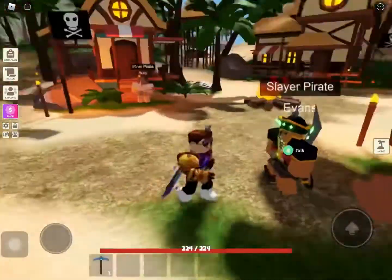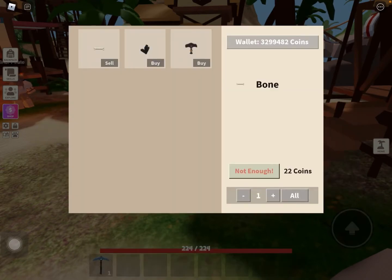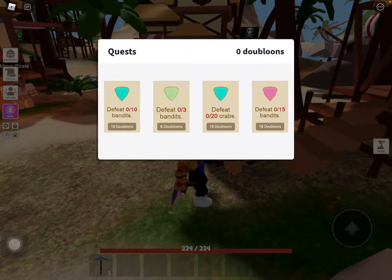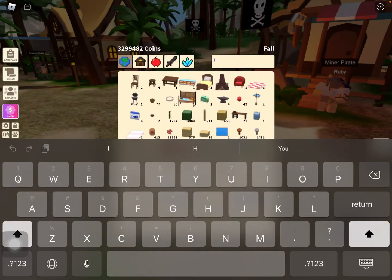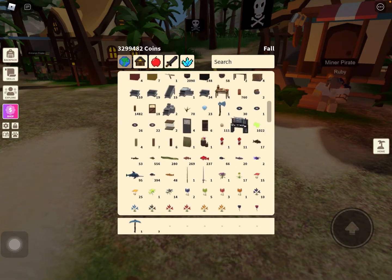There are a lot of NPCs here, so let's start with the first one which is the slayer pirate. You need to talk to it. You can reel sharp — that's the bone which you can get from eliminating the pirates — and you also get crystallized obsidian, which I'm about to show you in the other quest, and lastly the obsidian hilt. You need to press real quest and as you can see this is all defeat quests — you need to defeat bandits and crabs.